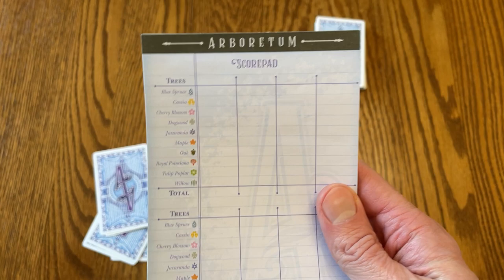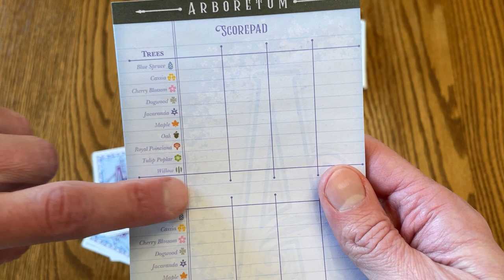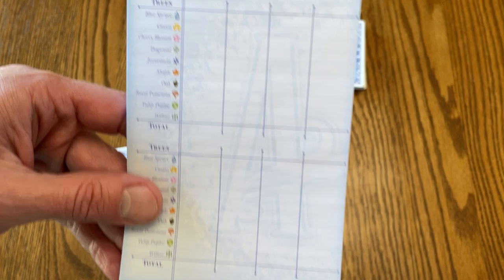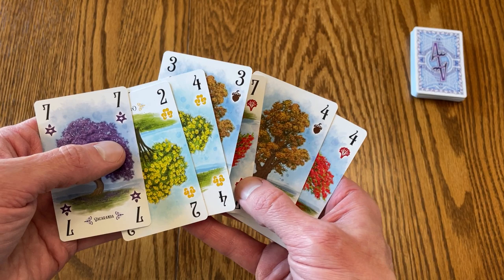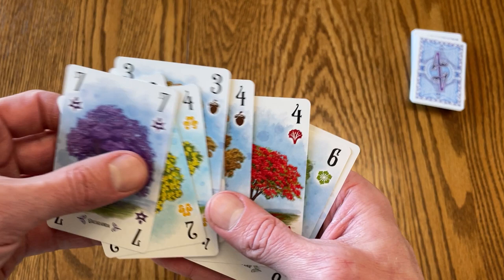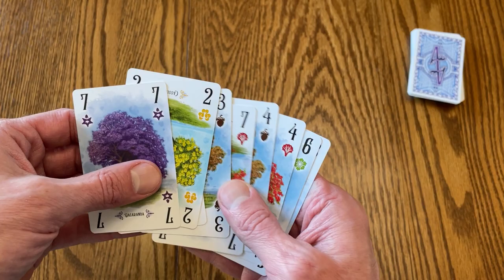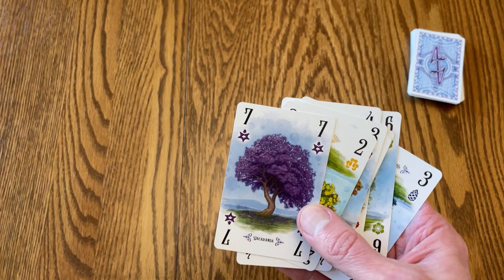The goal is to play cards that will score you combinations and give you certain points. It comes with a score pad that shows each tree type, and at the end of the game you'll tally up your points to determine the winner. Ideally, you'd have a little bit of every type of card, or a lot of one or two. You start your turn by drawing two cards, and then you can draw from either the draw deck or any player's discard — including your own. Then you play one card and discard a card. You're playing looking for a score, which is to find a path.